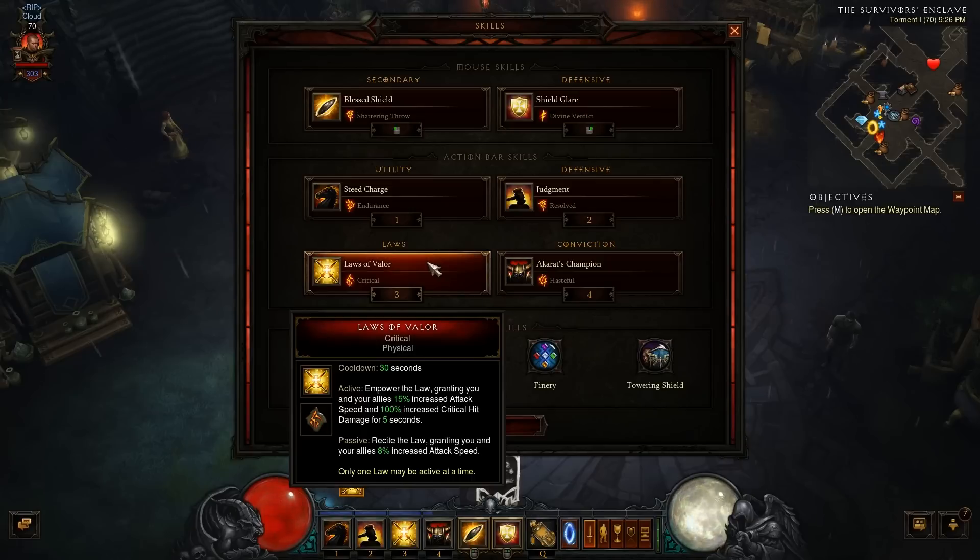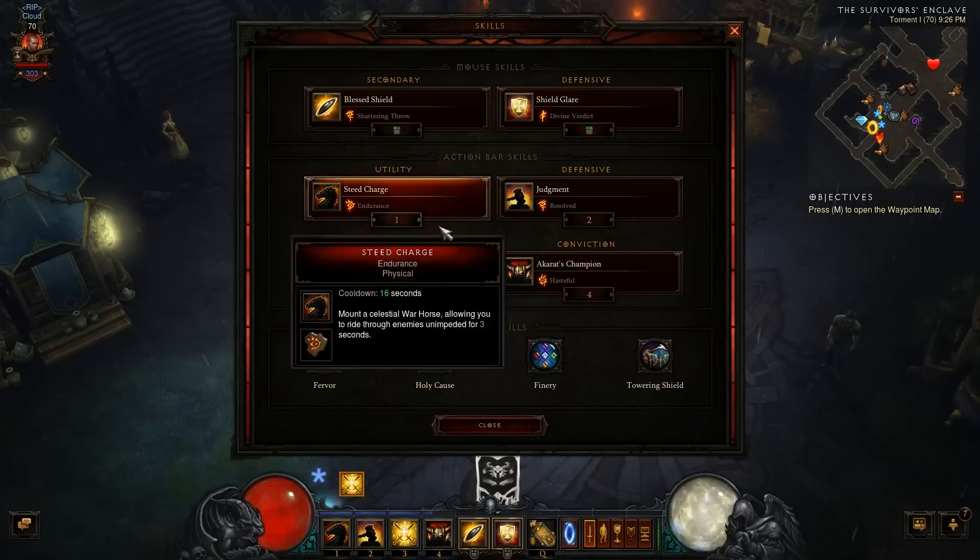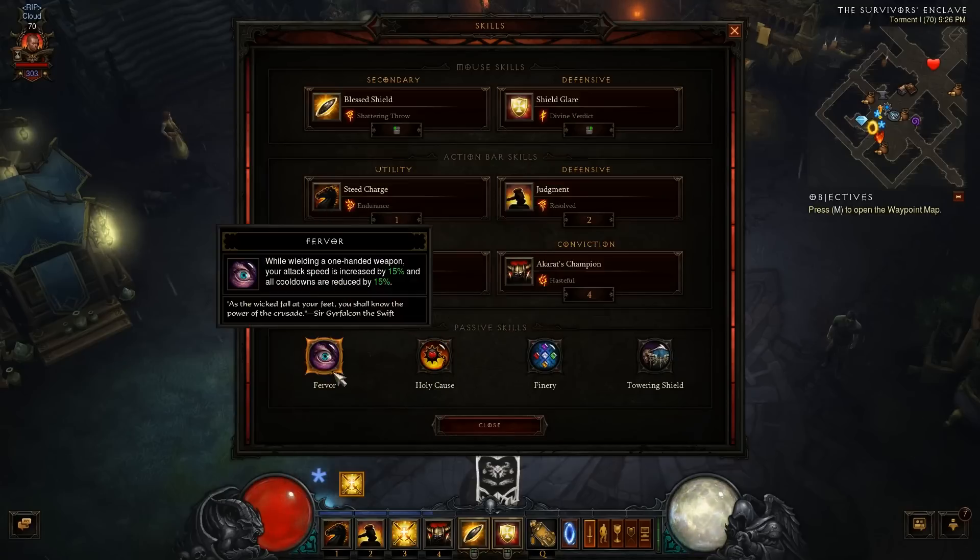Next we're running Laws of Valor Critical, which gives 15 percent increased attack speed and 100 percent increased critical hit damage for five seconds when activated. Passively it gives eight percent increased attack speed all the time, making it the best Laws choice. We also roll with Akkarat's Champion Hasteful — the holy version — with a 90-second cooldown. It increases damage done by 35 percent, Wrath regeneration by five, and attack speed by 15 percent for 20 seconds. This build is really focusing on increased attack speed.